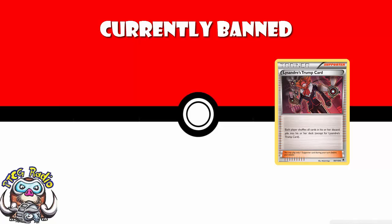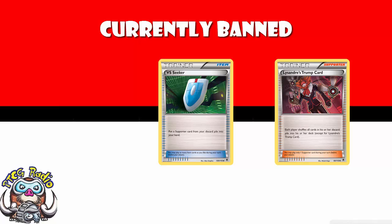But then you don't shuffle Lysander's Trump Card back, so it's not a problem. Except it is a problem because of Versus Seeker. You shuffle all your Versus Seekers back into your deck, which means you can always use Lysander's Trump Card, and you can use your deck again and again and again.